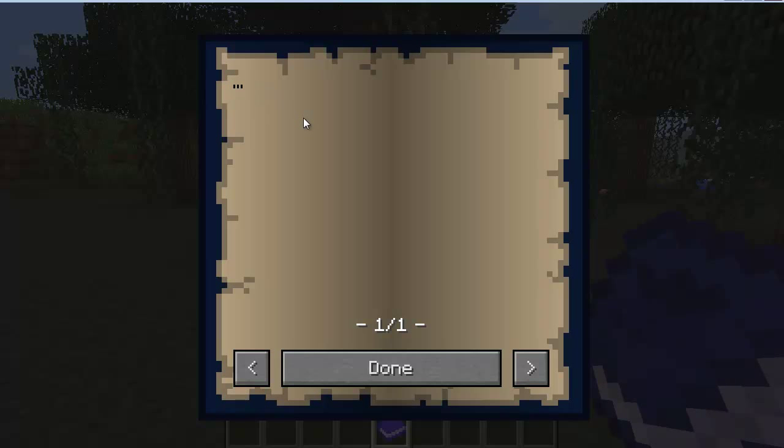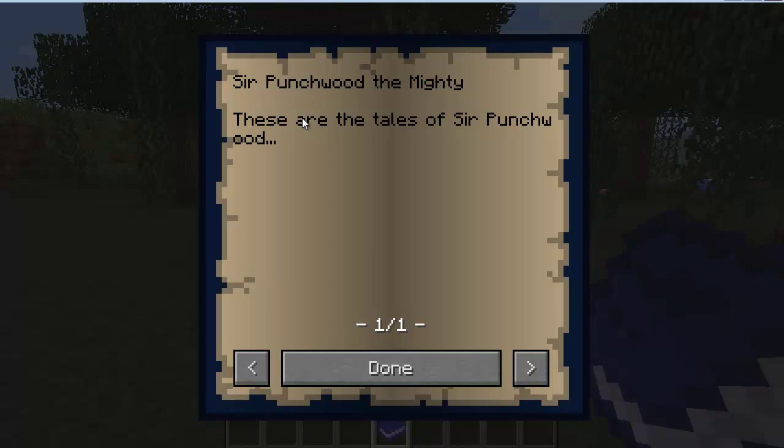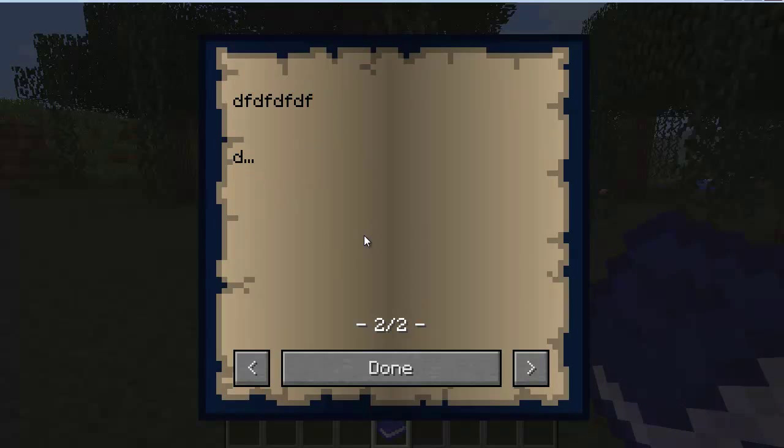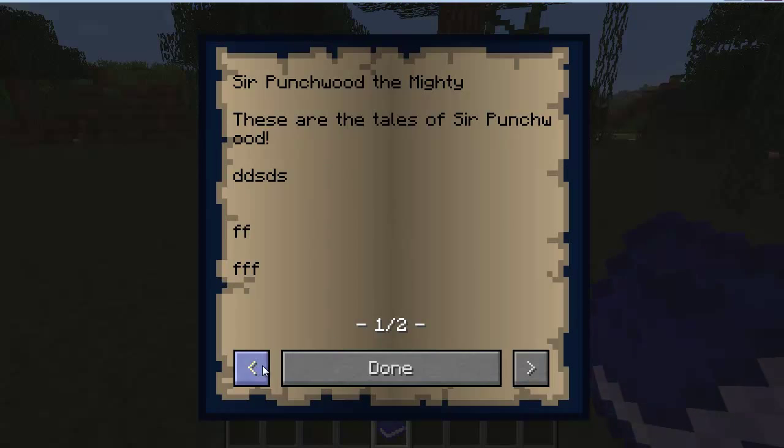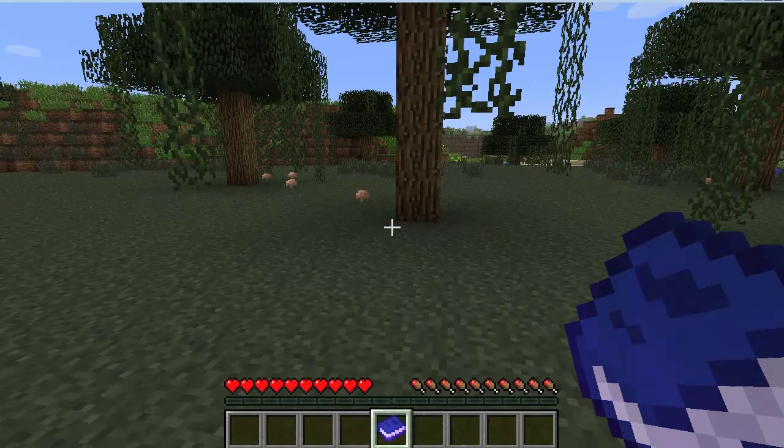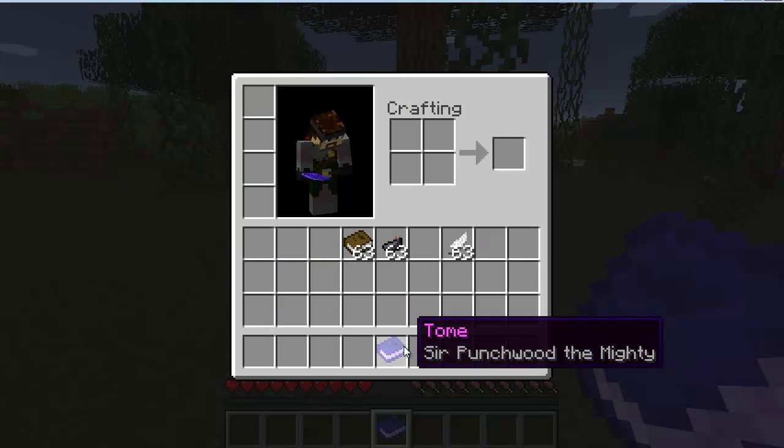The first line will be the title of the book. Let's call this Sir Punchwood the Mighty — it's one of my Let's Plays. We'll skip a line and write: 'These are the tales of Sir Punchwood.' You can make a whole bunch of lines, and when you get to a certain point it'll go to page two, and you can go back and forth. Click Done when you're done. When you right-click, it opens up your book, and you can make changes using the arrow keys. If you bring up your inventory, the book is entitled with the first line you wrote — Sir Punchwood the Mighty.